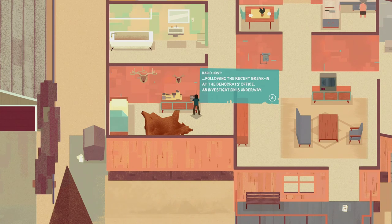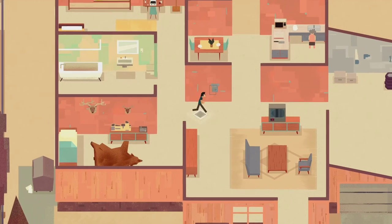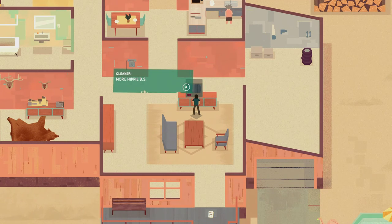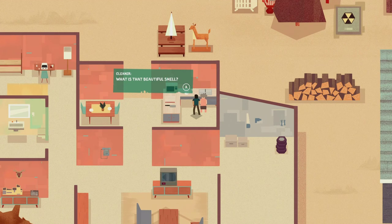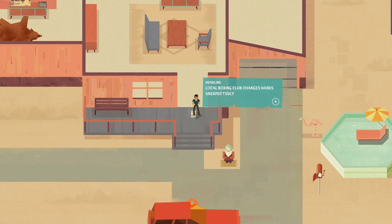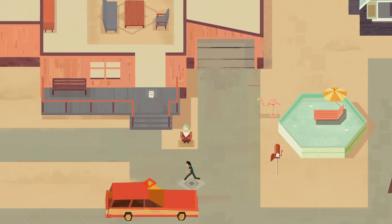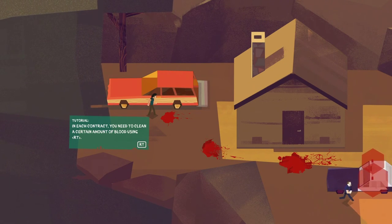Following the recent break-in at the Democrats' office, an investigative situation is underway. Politicians - you can always count on them to backstab each other. Betting on fights has become second nature, some call it an addiction. I got to go collect for the last bet and place a new one on my way back. What a beautiful smell - I bet it's your favorite meatloaf. Local boxing champ changes hands unexpectedly. Let's get in the car - contract three, Horoscope Date.